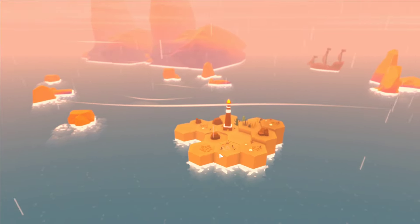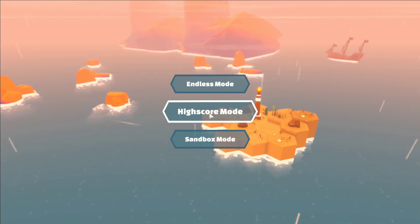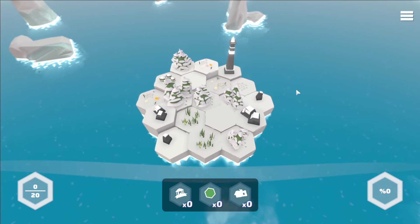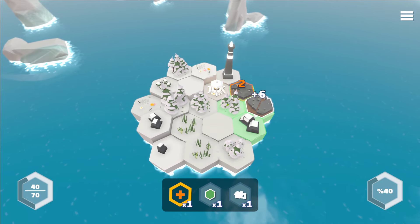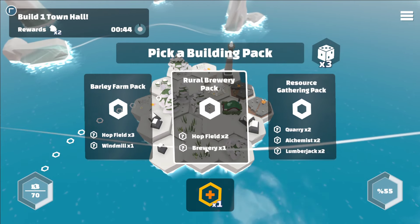A lot of these modes are very similar. Endless mode and high score mode are very, very similar. The biggest difference is that high score mode puts you on an island that doesn't grow, so you really have to be a little bit more cautious of what you're building to ensure that you're maximizing your points.